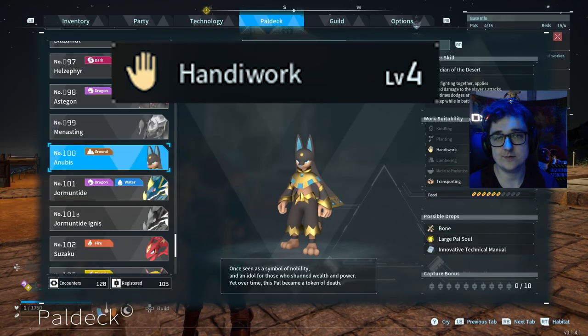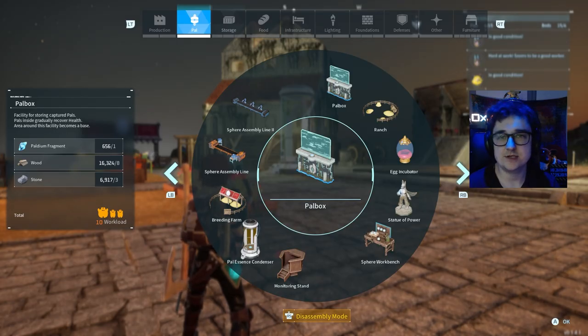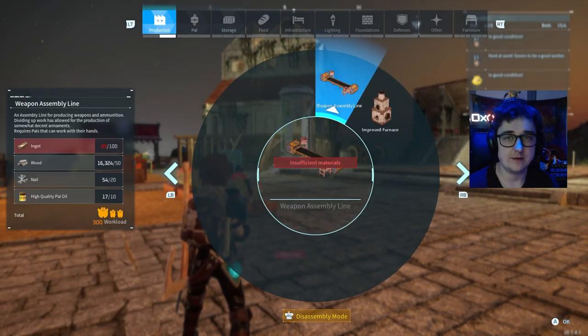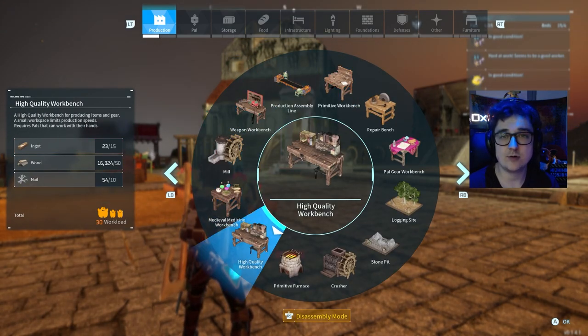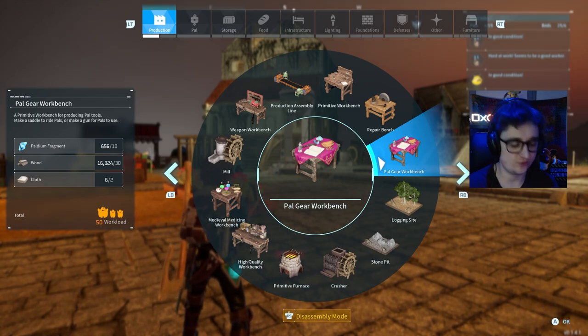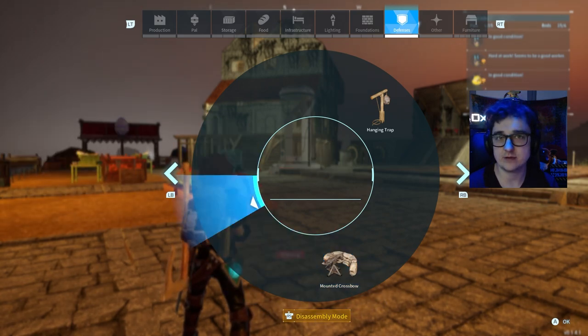After that we have handiwork. Anubis is known as one of the best handiwork pals in the game. Handiwork is anything that involves building structures or using benches — by benches I mean sphere assemblies, weapon assemblies, production assemblies, all the weapon workbenches, high quality workbench, and pal gear workbench. Pals with handiwork can also operate defensive structures like the mounted crossbow.